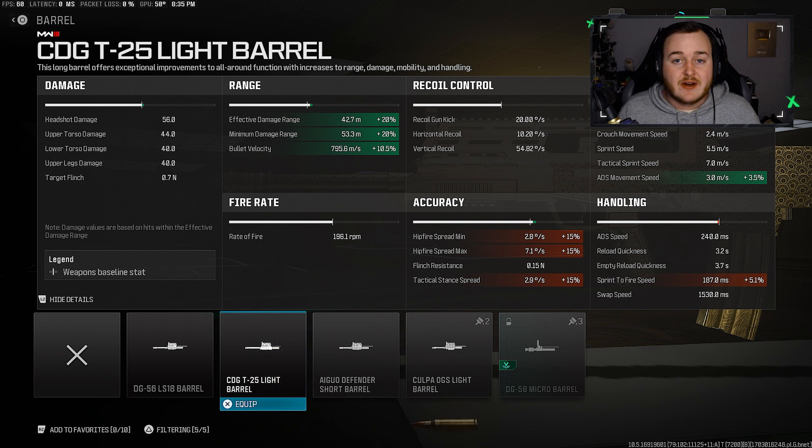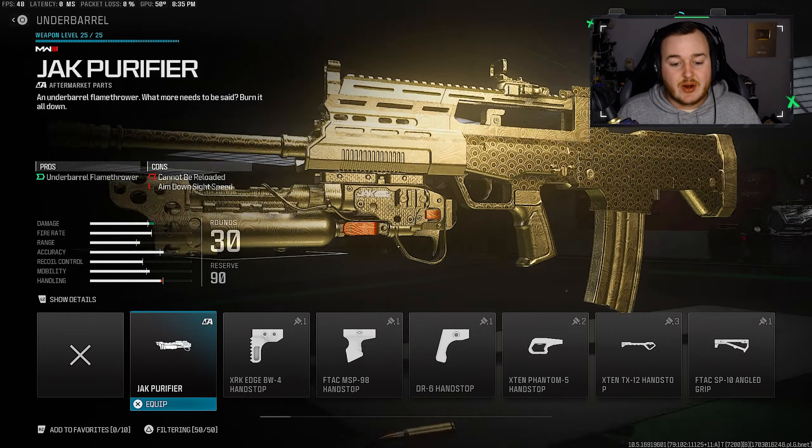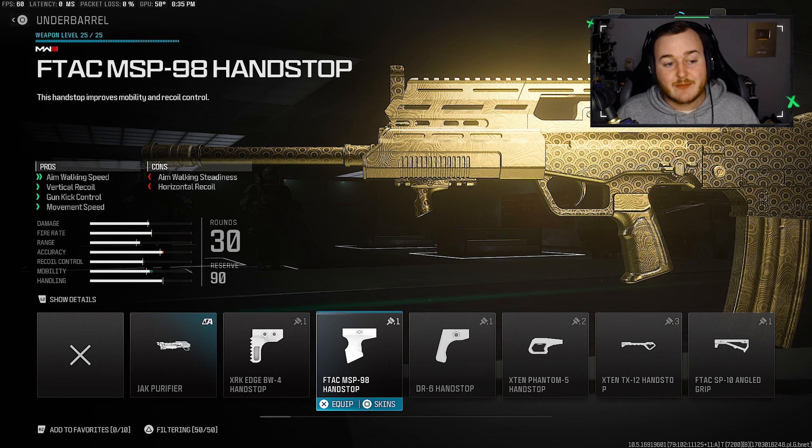This is a really good attachment — it makes the DG-56 very broken. For our next attachment, we're jumping down to the underbarrel and adding on the F-TAC MSP-98 Hand Stop Grip. We're getting movement speed, aim-walking movement speed, vertical recoil control, and gun kick control. It's a really good attachment because we're working on basically everything — moving faster around the map, getting more engagements, moving faster while aimed down sight, and making the weapon more calm and easy to control.